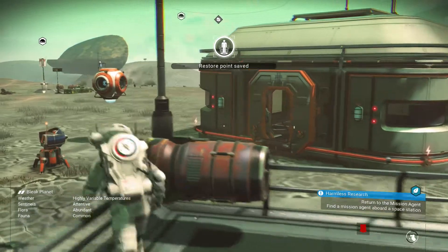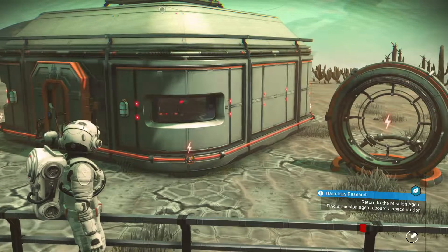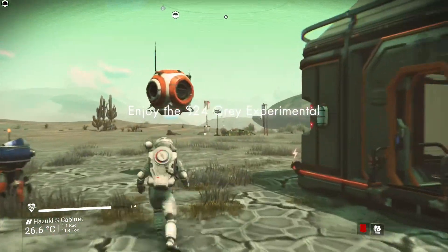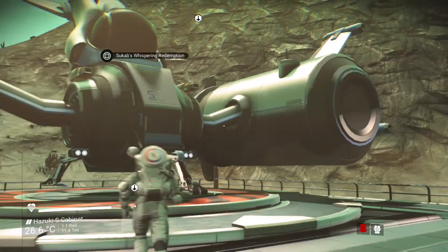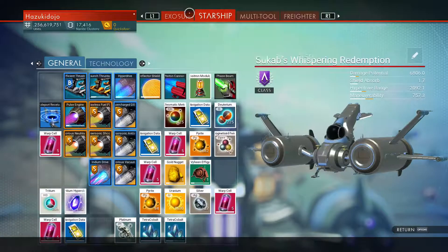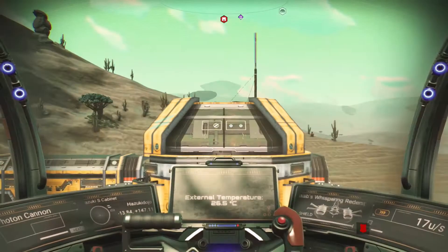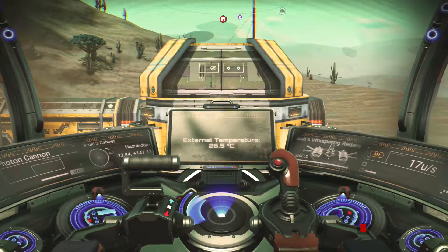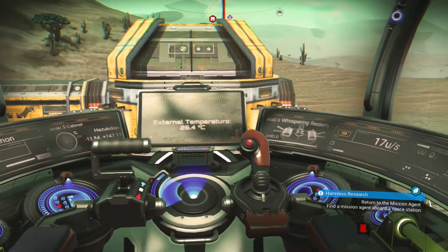As usual, I've dropped down the base. I haven't started reworking any of the electrical stuff yet at all, but hopefully soon. And for those people playing Xbox and PC, there are your coordinates: minus 13.84 and plus 147.11. The external temperature is 26.4 degrees.